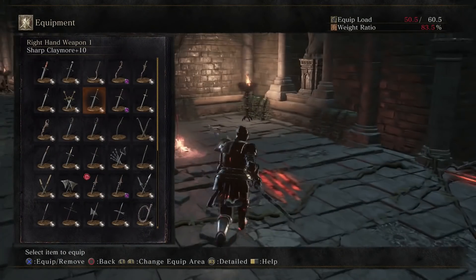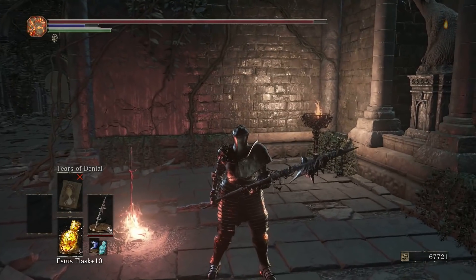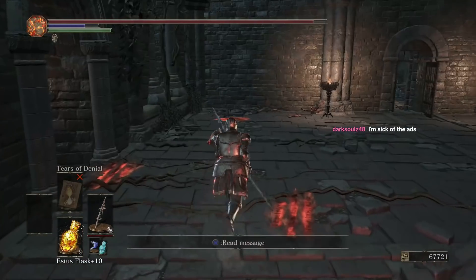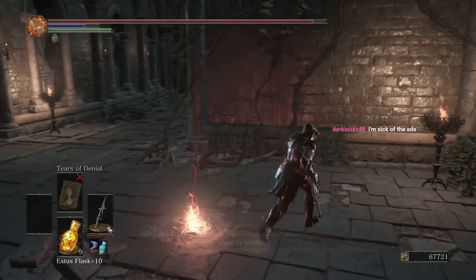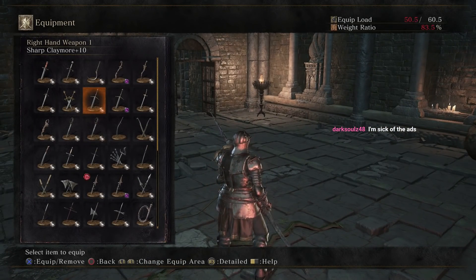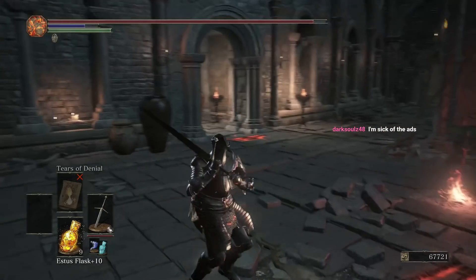So whatever poise damage you took, let's say you're now at 76% poise. That's your poise right now, so maybe you need more poise to be able to tank your next attack with your weapon.